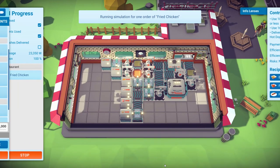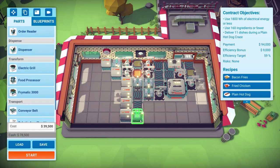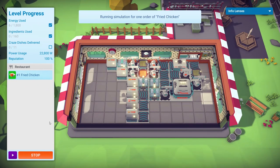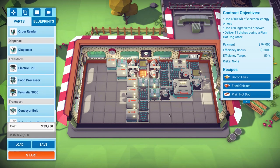Theoretically that should work — let's simulate order and watch. Bit of egg, bit of bread, chuck it in the assembler, chuck it in the grill. I put a food processor down instead of a conveyor belt — this is why we run these tests. Fixed it. Simulate order again — it's making the chicken. It's going to probably get really clogged up, but we'll work it out.